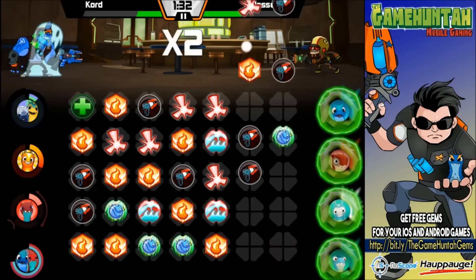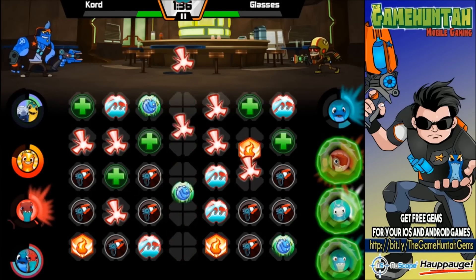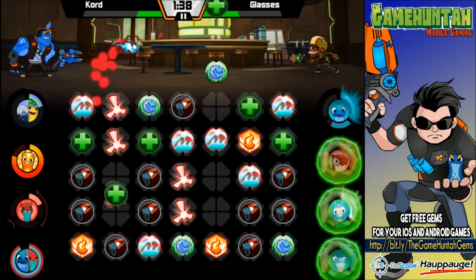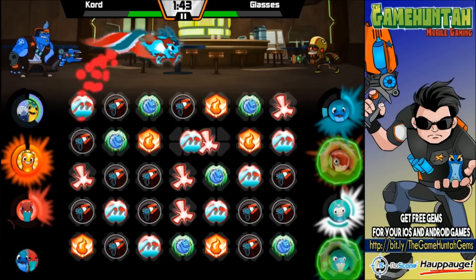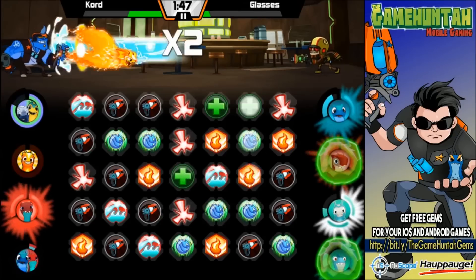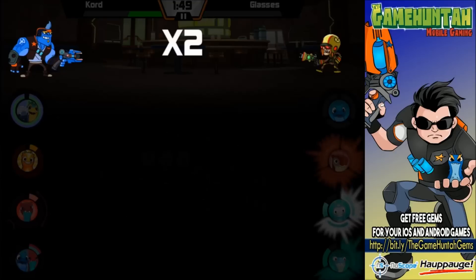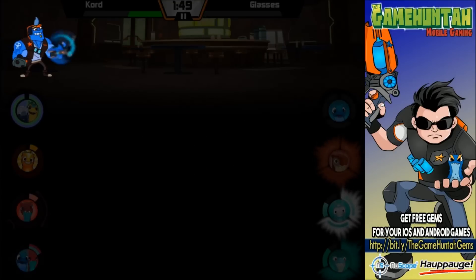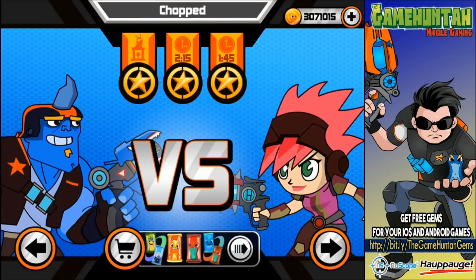Magna Shard is locking the tiles of my opponent — perfect! We finally saw the new fusion shot in action. Now let's try to survive and finish this battle, because this is just the first one using our new friend Magna Shard. Magna Shard saved me big time because it was able to lock my opponent's tile for a few seconds. Let's go for the next battle — battle number two.